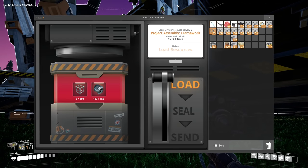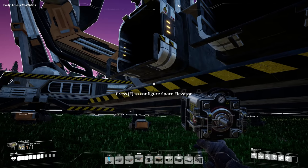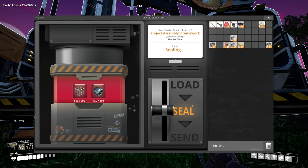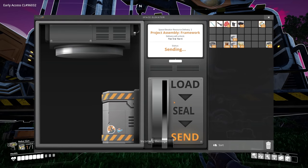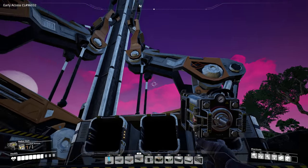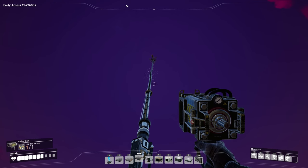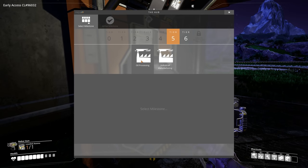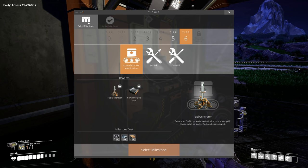I think what I also want to do at some point is start working on making a truck and transferring things from really far away — like the coal plant all the way over there, it's really far. Let's get this going. So, what have I unlocked? Oil processing, industrial manufacturing, jetpack, gas mask, expanded power infrastructure, fuel generator, conveyor belt Mark 4. This is so good.